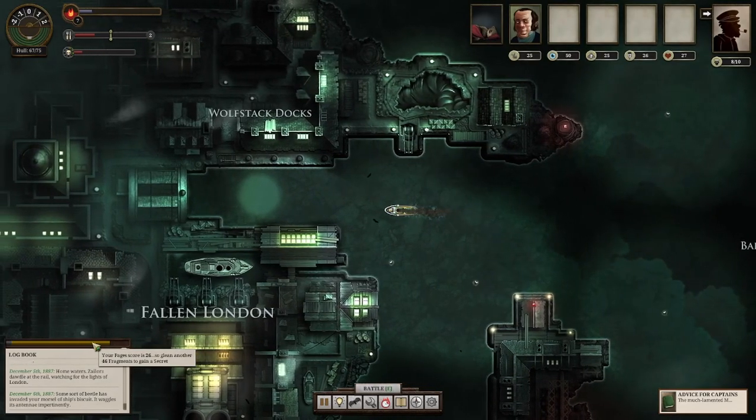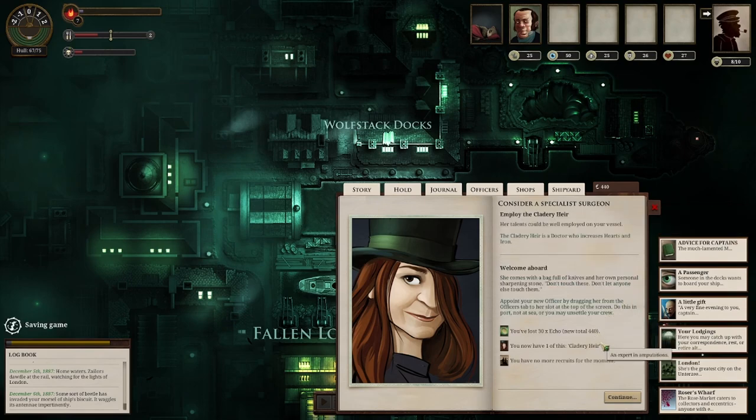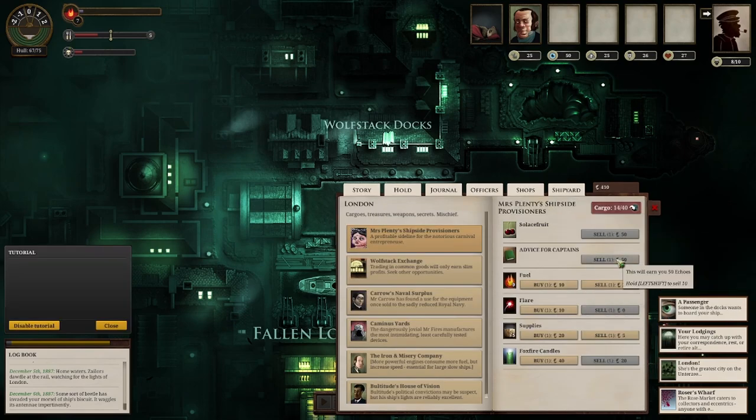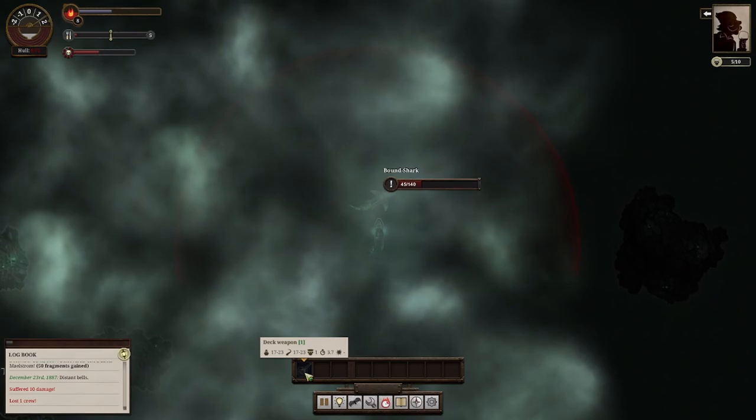It was definitely beyond time to return to our home port of London and recruit a new officer. We went with a Caldry heir who turned out to be a really good surgeon with some interesting backstory later in the game. We topped off on our supplies, sold our book because we totally weren't going to need that again, picked up a passenger, and got eaten by a BDSM shark halfway to our destination.